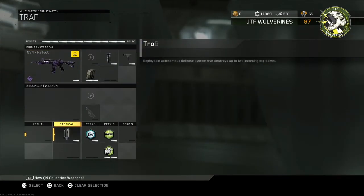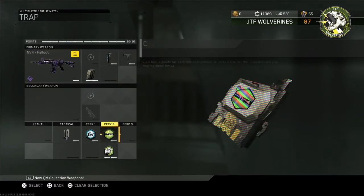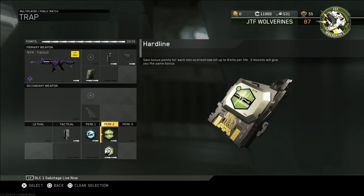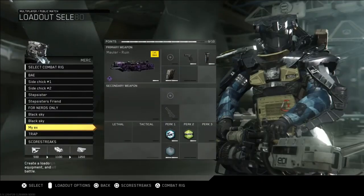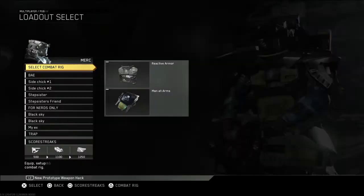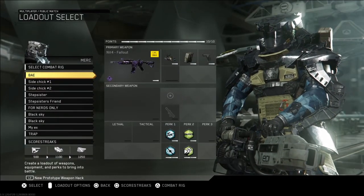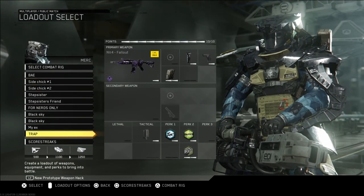This is my trapping class setup. I just removed ELO and placed a trophy system instead. I don't play with blind eye because they're not gonna call in a streak. I use hardline for the sentry gun — you need a fast sentry gun — and scavenger. For my rig: reactive armor in core, synaptic propulsion, and rewind.